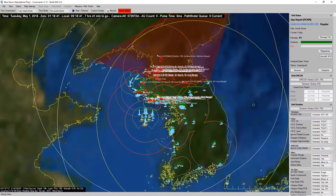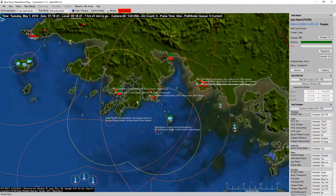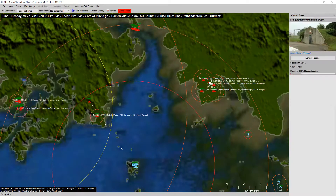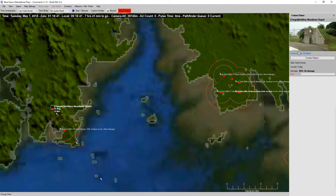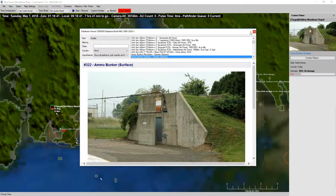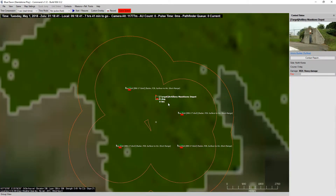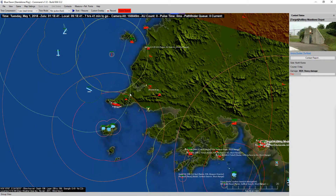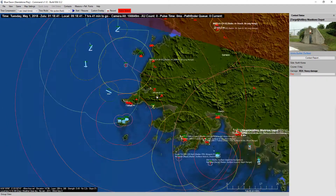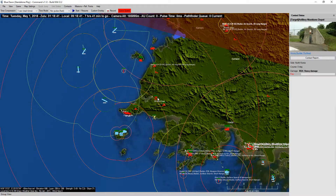We had just finished conducting some F-16 strikes, taking out the first set of targets along the North Korean coastline. Still had a couple of artillery munitions depots, which are surface bunkers that haven't been able to take out. Threw a couple of normal laser-guided bombs at one and it's still surviving. But we have gotten rid of most of the visible SAM threat — not that there was a lot to begin with.